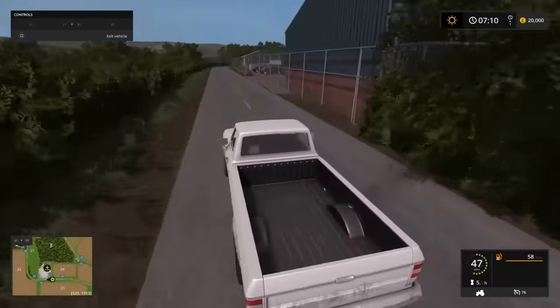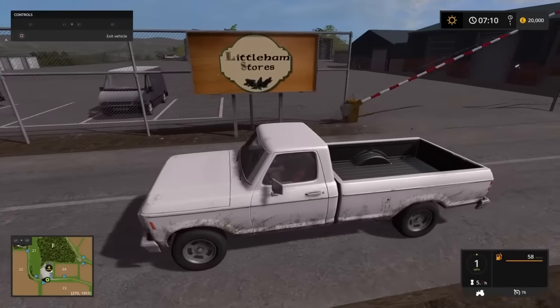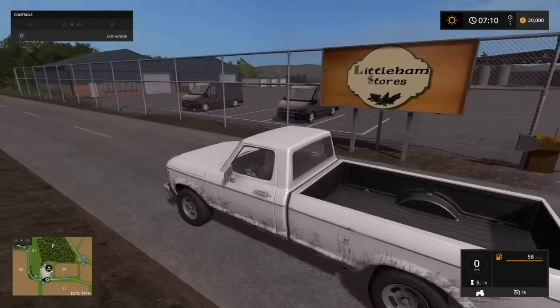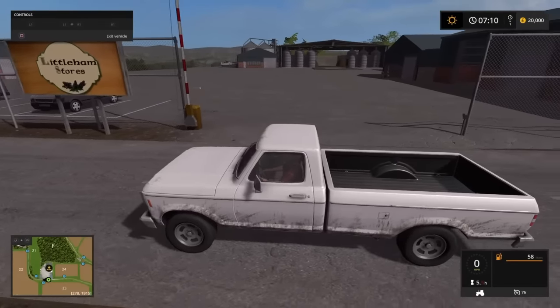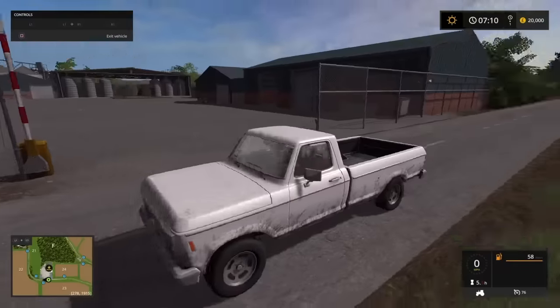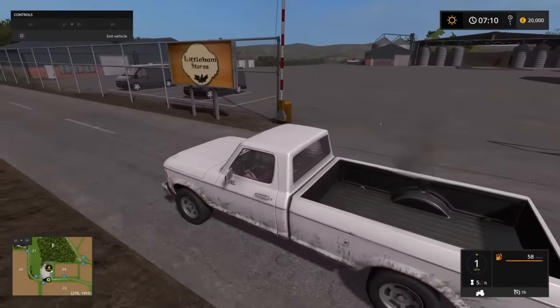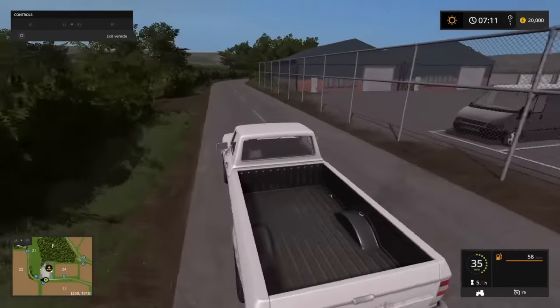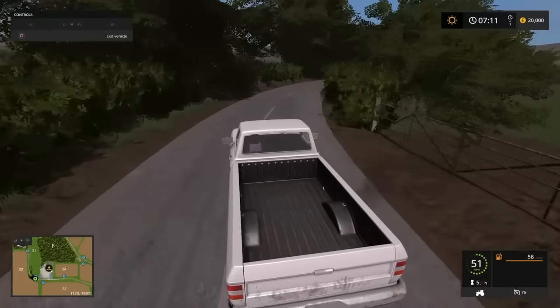On the right-hand side we come to Little Ham stores — it's just a sell point, with a big open expanse of tarmac. There's not really anything else here just a sell point. We shall continue — we're now heading north again.